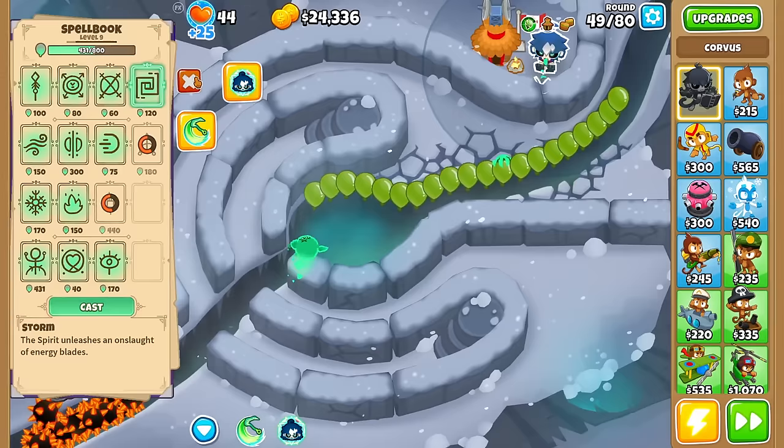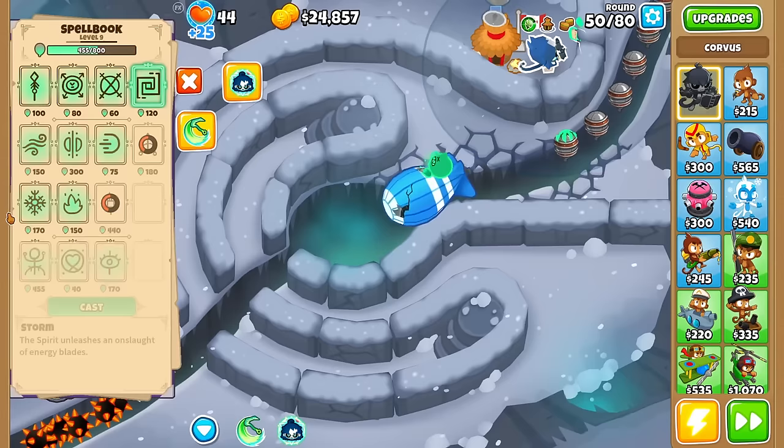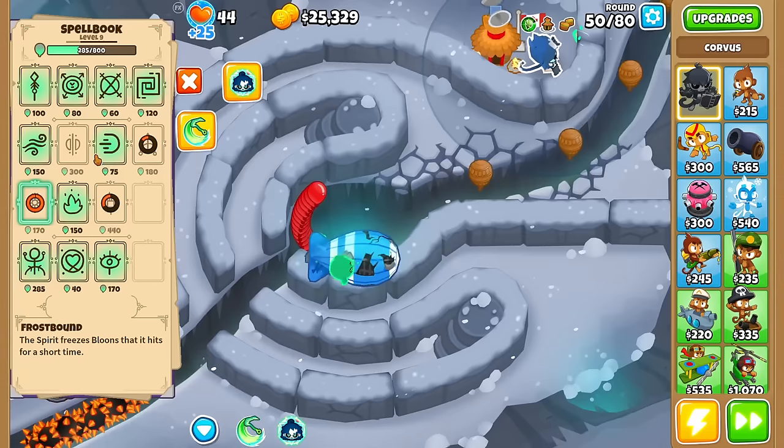Let's see what level 9 has: the spirit's base damage is increasing, does extra damage to Moabs, and Frostbound now hits Moabs. Let's use it right here. How long does it freeze the Moab for? Pretty much the entire time, I would assume. Time to cast Storm here.